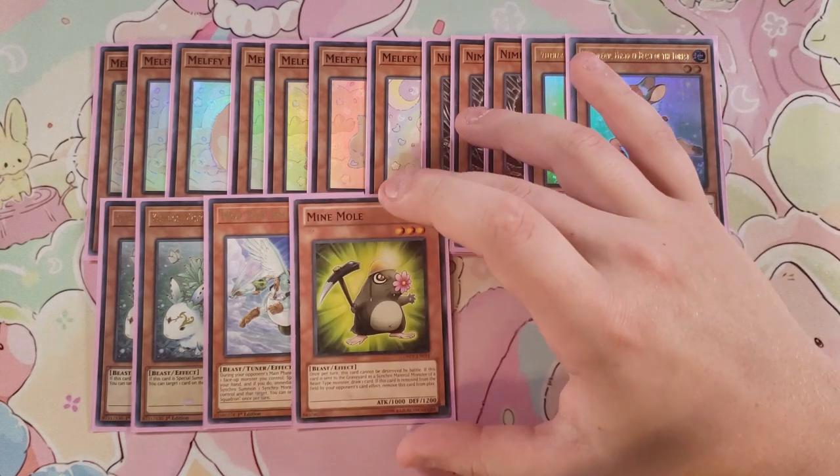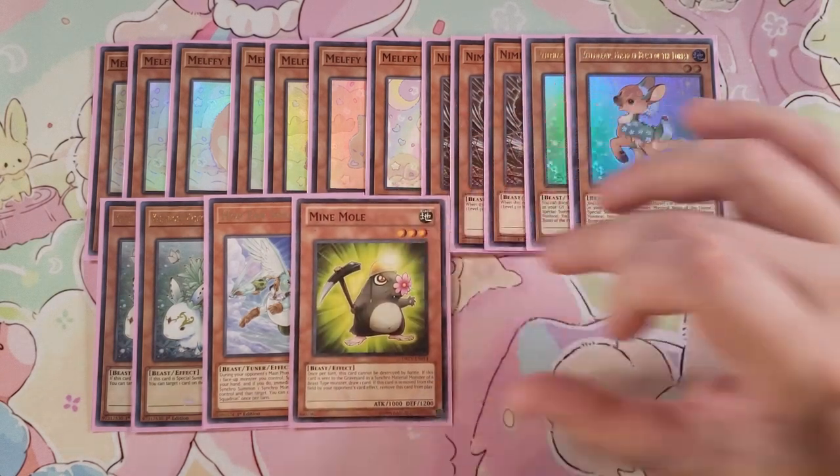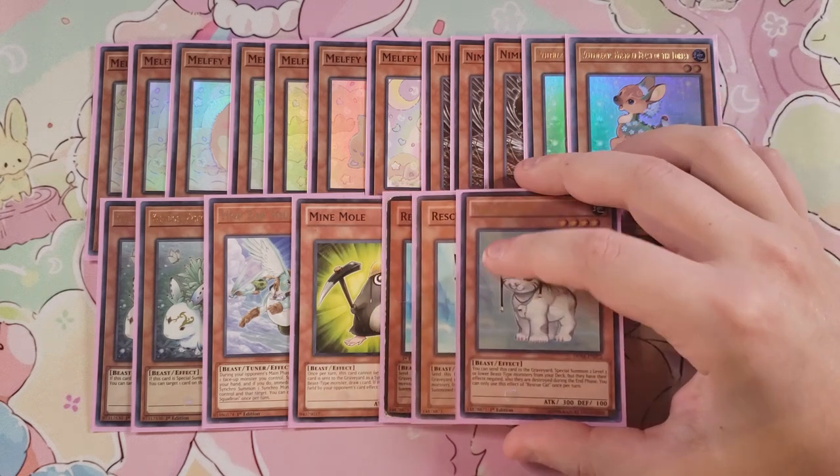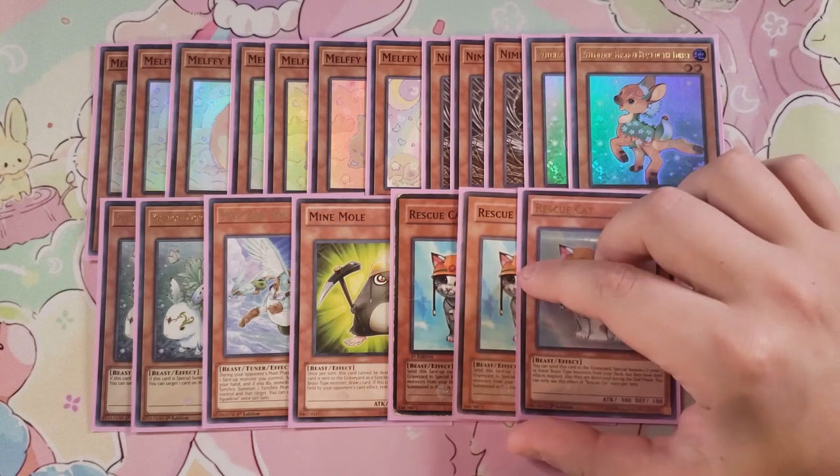We play a single copy of Mind Mole. Mind Mole helps us get into Naturia Beast because it's a level three Earth monster. Once per turn it cannot be destroyed by battle, and if this card is sent to the graveyard as a synchro material for a Beast monster — which is the only thing we're ever going to synchro summon with it — you get to draw a card. If this card is removed from the field by an opponent's card effect you remove it from play, but you're basically just using it as a level three Earth monster.